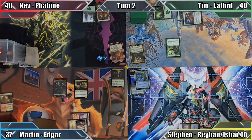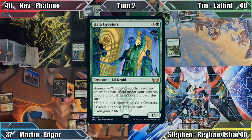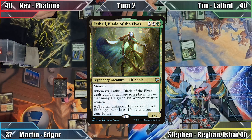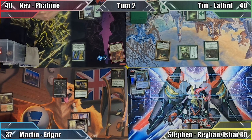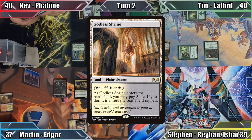Nev plays a Forest and taps out to cast Gala Greeters before passing. Tim plays a Forest and casts his commander, Lathril, Blade of the Elves. Not yet finished, he casts Quirion Ranger and moves to combat, where he attacks Steven with his Mystic. With no creatures to block, Steven takes 1 damage, and Tim ends his turn.